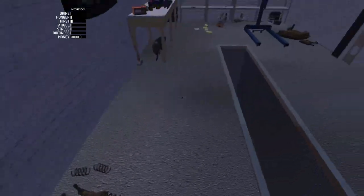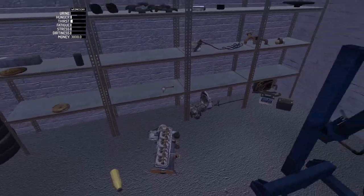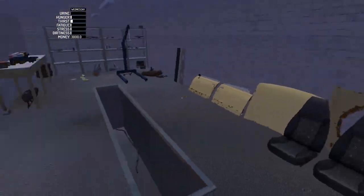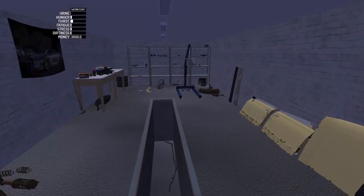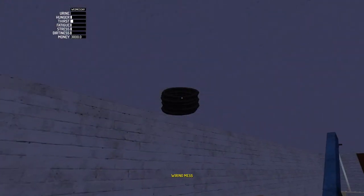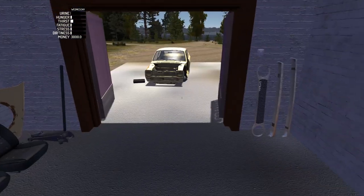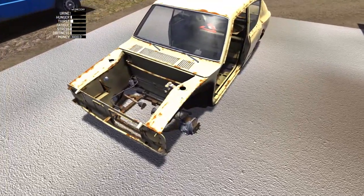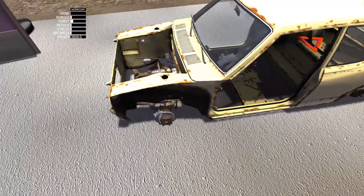We're also going to put all of our new stuff in. There's the engine just ready for its new things to be added. So we're going to put it together, kind of like a Car Mechanic Simulator without the Car Mechanic Simulator. The wiring is right here — wiring mess. This is how we wire the entire car. But first we have to finish the entire car. We're going to get this thing on wheels first.